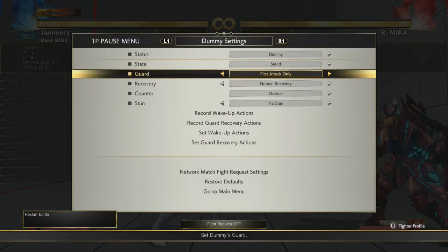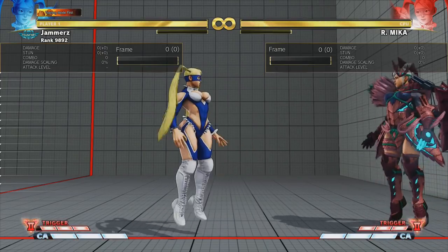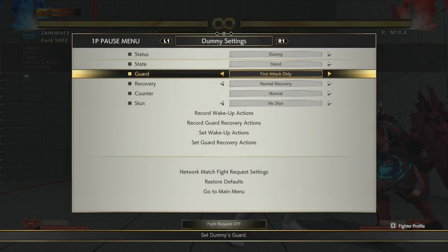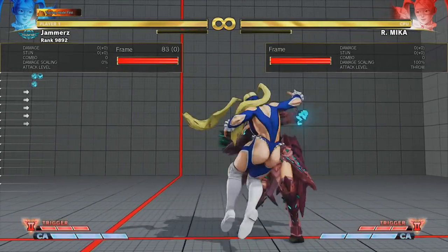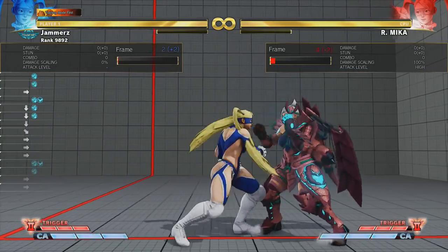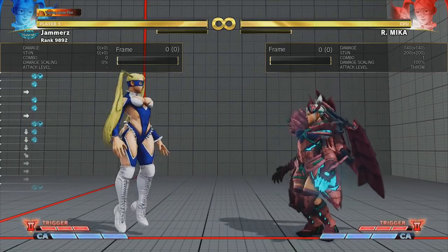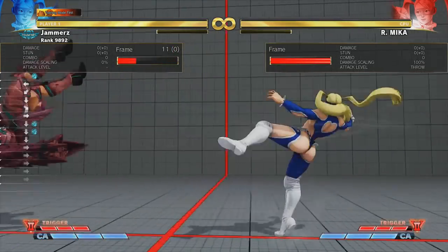One more piece of important information: if you want to tick throw into a regular grab, only one light attack will work — because after two light attacks the opponent is out of range of a regular throw. So if you want to tick throw with a regular grab, do one light attack then go for the regular throw, and of course you can mix up with the command throw as well. That gives the opponent three options to guess. If you're going for a command grab, do two lights — you're still in range of certain command grabs.